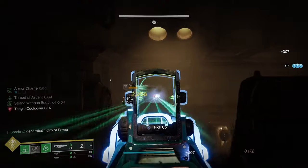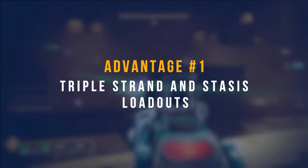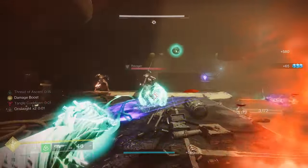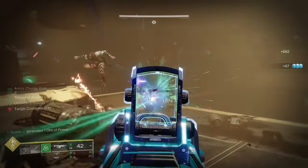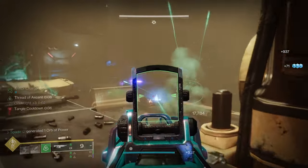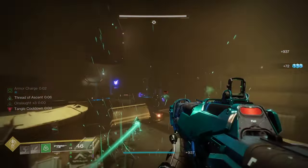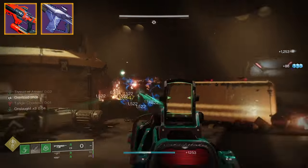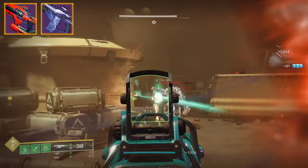Starting with the first advantage: triple strand and stasis loadouts. With osmosis, you can achieve triple elemental loadouts for arc, void, and solar — but there's no way to do this with strand or stasis because there are no strand or stasis energy weapons. Permeability means you can synergize with your builds and run weapons like Riptide or Scatter Signal with the ability to match those same elements and synergize with their elemental damage.